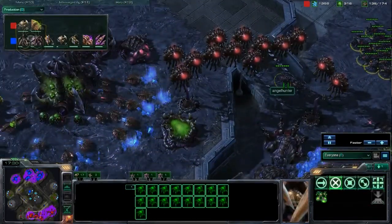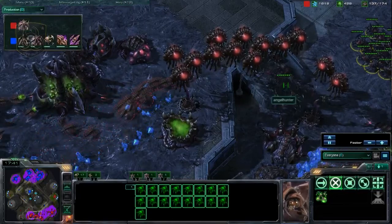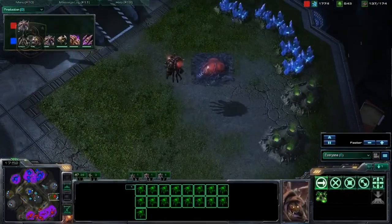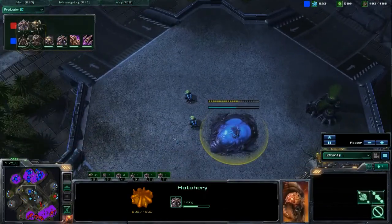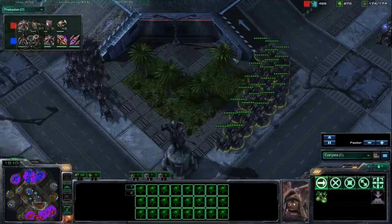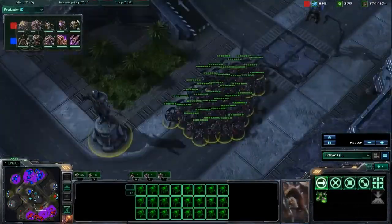He doesn't feel like he can build speedlings because I ended up going banelings, so he can't really spend down the minerals too easily. He doesn't have map control and he can't build speedlings to deal with my speedlings. He's going to try and take a fourth to try and catch up, especially since he is so gas-starved. I am taking my fourth base at the gold because I feel like I have map control. Moving a couple banelings forward just in case he tries any speedling-type stuff. I do see his army, which prompts me to stop teching and droning for just a second — I can spot it with this overlord because he doesn't have any Hydralisks with it right now.